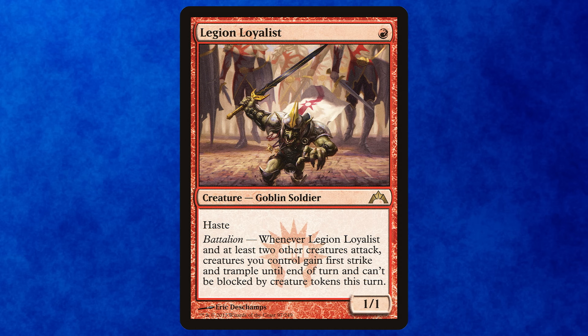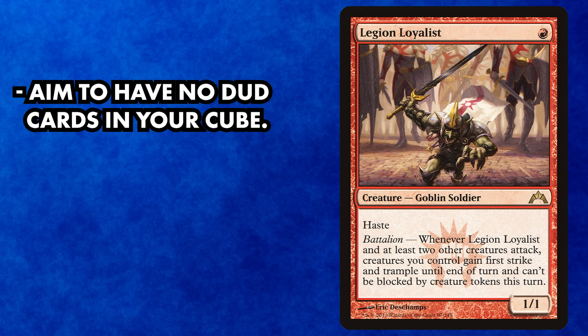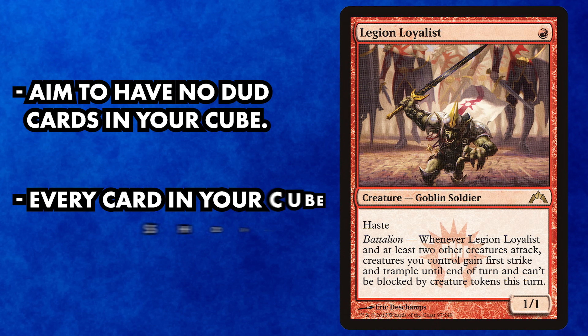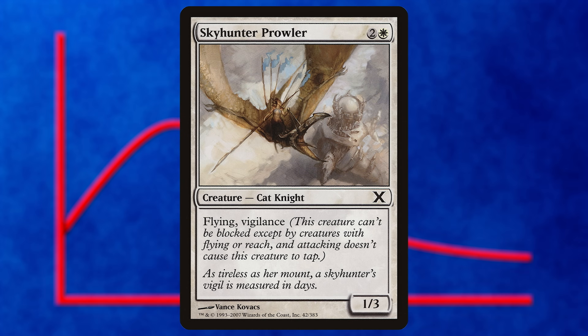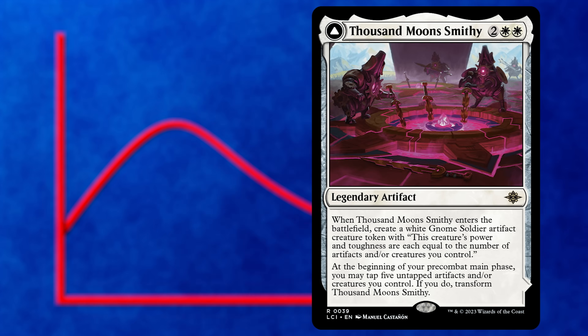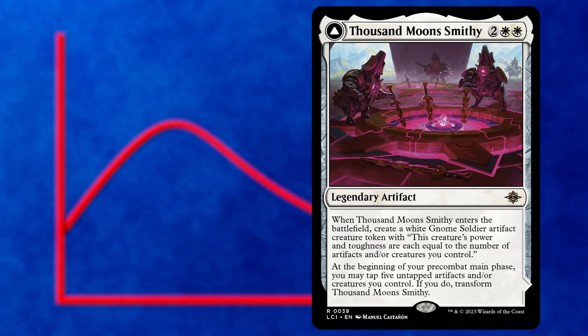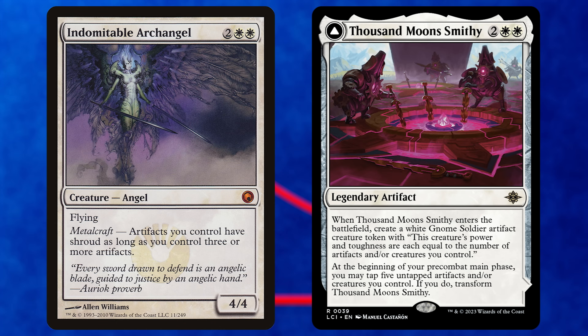As you draft your cube more and more, pay attention to how drafts and games play out. If a certain card is underperforming or always tends to be the last card remaining in a pack, that's a sign you should consider cutting it and replacing it with something higher impact. The goal of a cube is to build a draft environment with no duds — ideally every card should conceivably contribute to one of the archetypes you support. When replacing cards, try to replace duds with other cards of similar mana value.